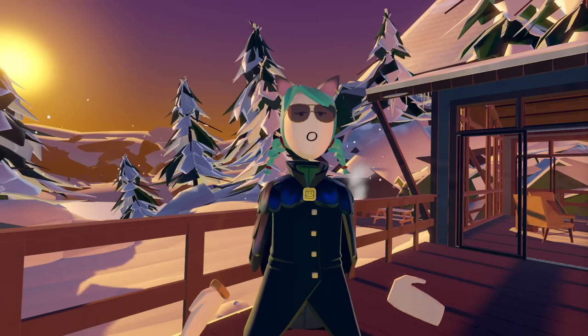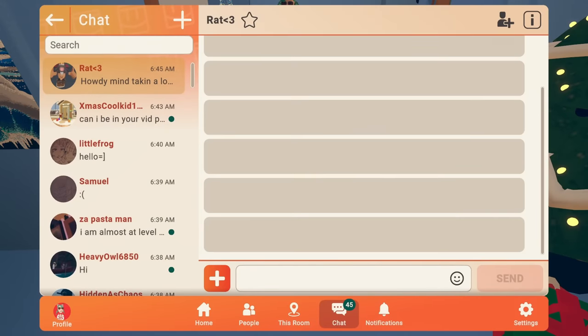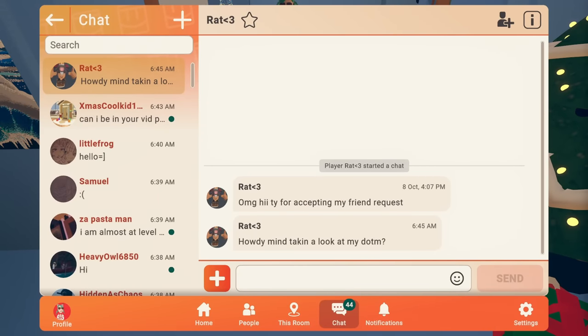Number 18: The chat feature. If you're enjoying your new friendships, note that Rec Room has a built-in chat feature. You can message your friends, create group chats, and you can check these chats on RecNet as well.